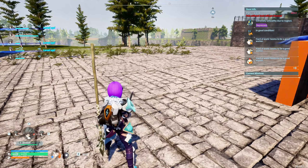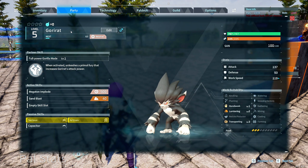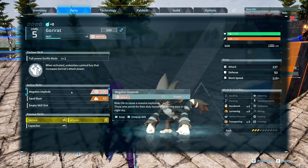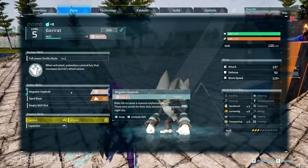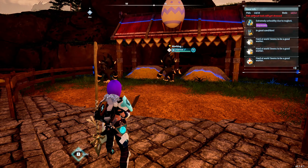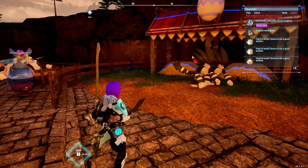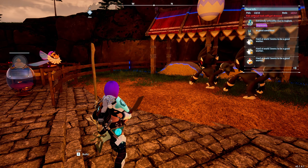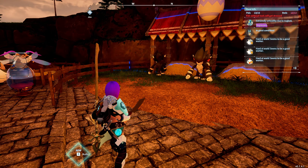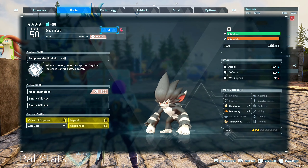Once we have the Goryat with the Mega Implode, we're ready to go. Next, we need to worry about passing the passive skills and getting the right IV on that character. We'll take our Goryat with the Mega Implode, put him in the farm, get another Goryat with really good partner skills, and put him in the pen. The passive skills we're looking for are Celestial Emperor, Sun Mind, Legend, or Muscle Head.